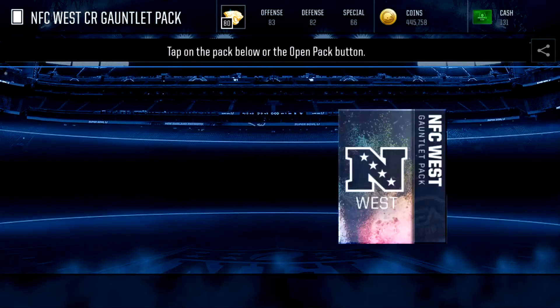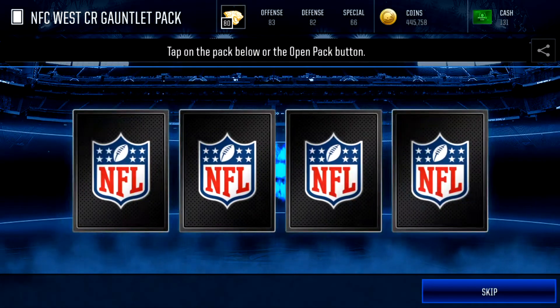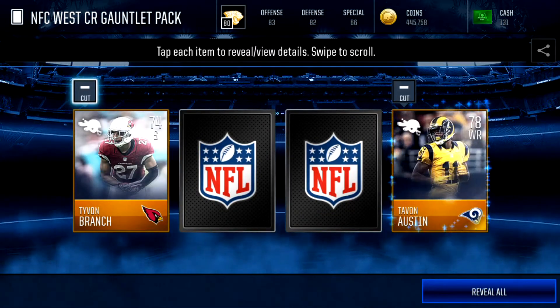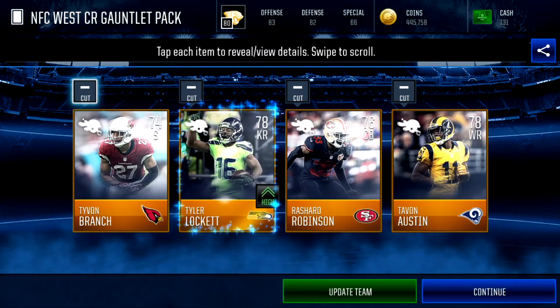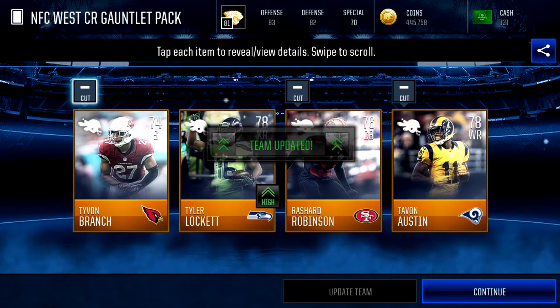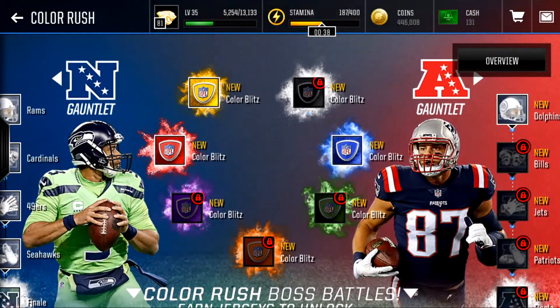Let's see what we get from this live event. We got gold Color Rush players — another gold one, and another. We got Tyler Lockett — he can upgrade the team. We also got Tavon Austin, who might be a glitchy player to use with that speed. He is a speedy receiver.